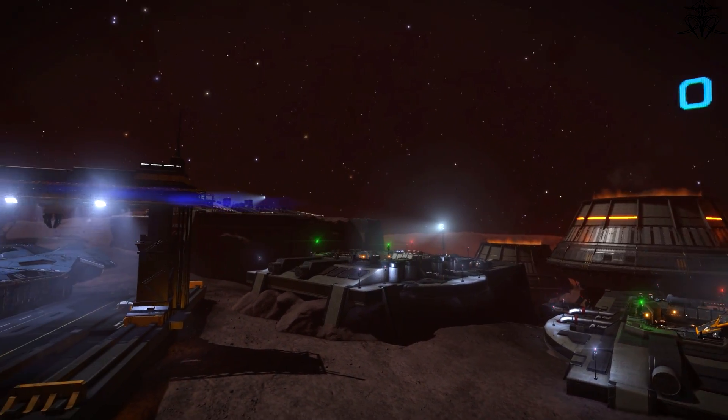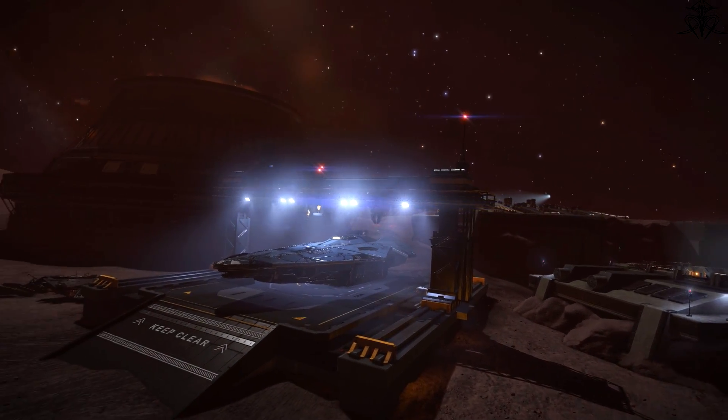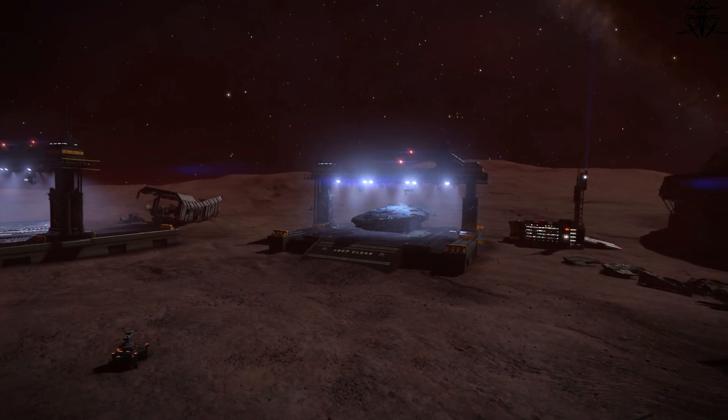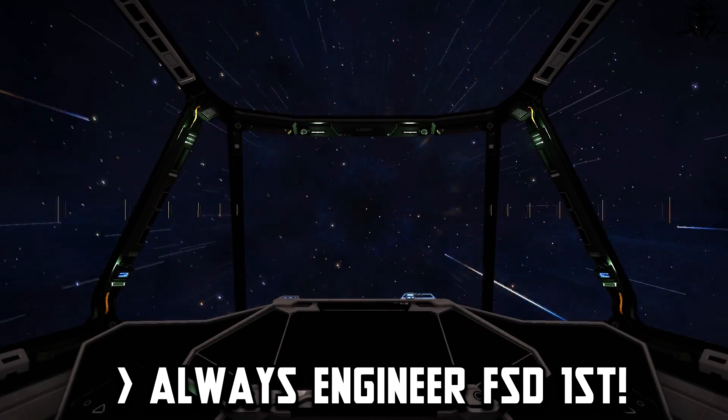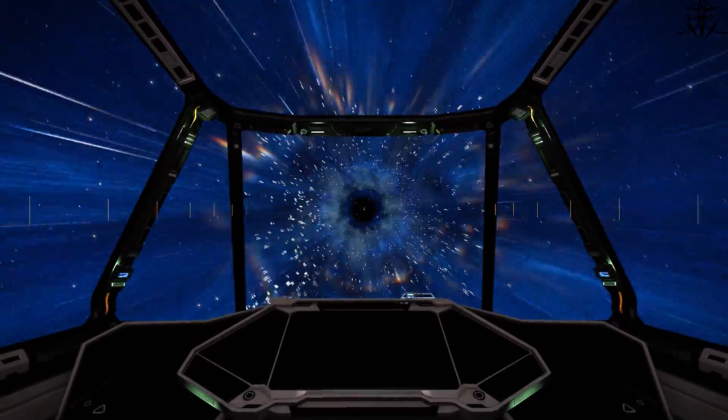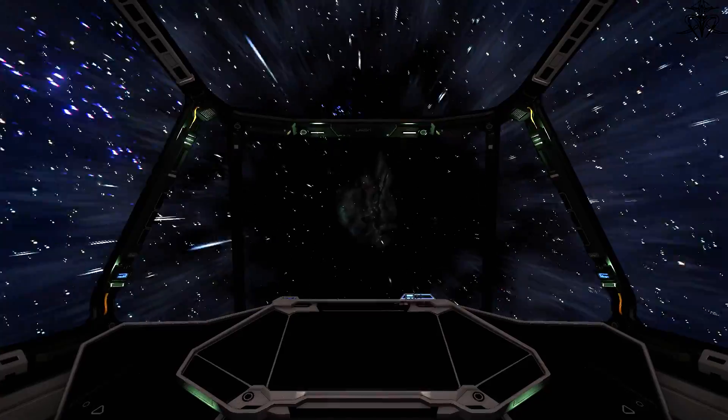As there are plenty of things to cover to be at Who Elite, you must know at least a few tips and tricks about it. So listen up, here's some of my wisdom. First up, most of us want to engineer our ships as a whole, not by just one part alone. But even so, the first thing you should always engineer is the FSD.